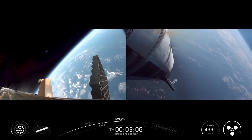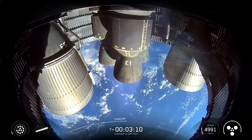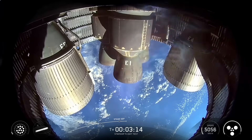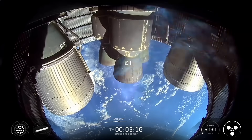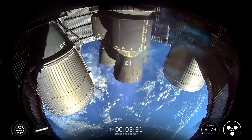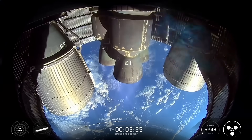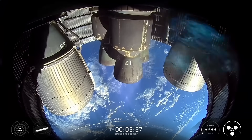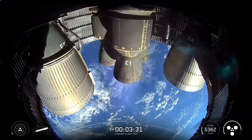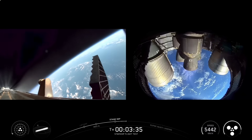Successful hot staging maneuver. We've got 12 to 13 engines lit back up on the booster doing its boost back. Excitingly, we've got six out of six Raptors lit on ship, so it's now going to continue its ascent into outer space. Meanwhile, the boost back burn is happening using those 13 engines — we go down to three and then shut down at the end of boost back, sending Super Heavy back towards its planned splashdown zone in the Gulf.